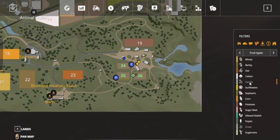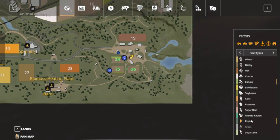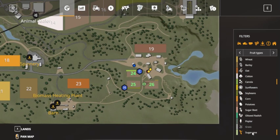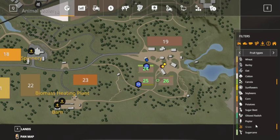Looking at the seed options — canola, poplar, I've never done poplar. Sugar cane — once you grow it, it grows back by itself; you don't have to replant it. Corn, soybean, I'll get all of these eventually. Sugar beets and potatoes — not a big fan because they just take forever. Oil seed radish — I think that's the one where you plant it, cultivate it, and it fertilizes your field.